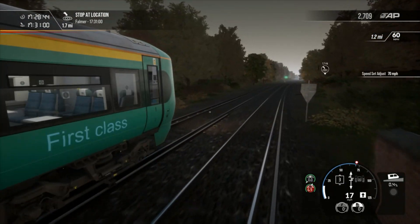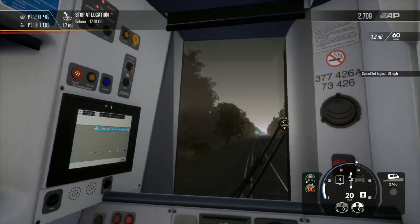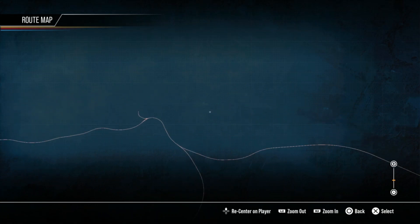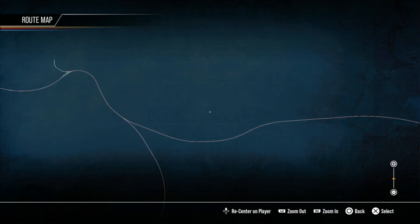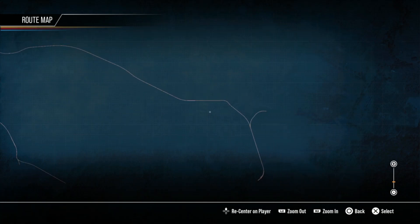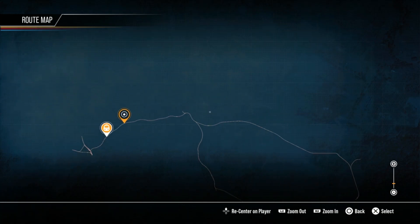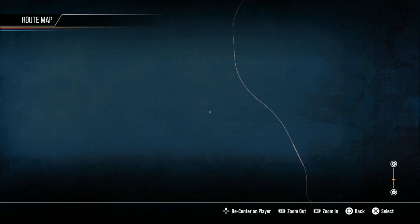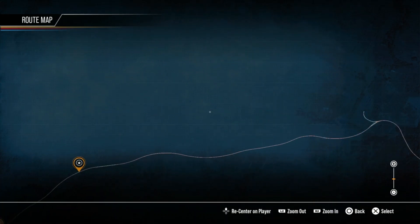Speed limit now 70 miles an hour. The top speed on the entire East Coastway is 90 miles an hour, and it's between certain points here - you can go 90 miles an hour. Down here unfortunately you can only go up to 70 or 60. I haven't been on the East Coastway branch for a while so I've forgotten the exact limits.